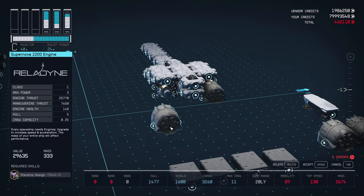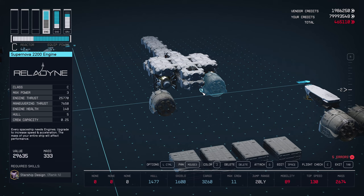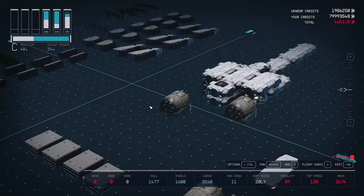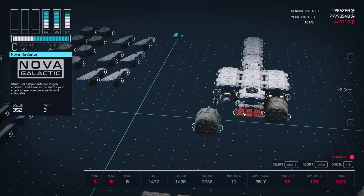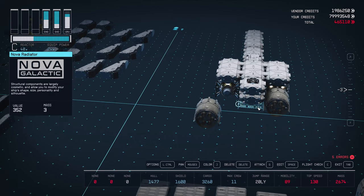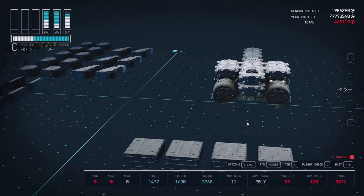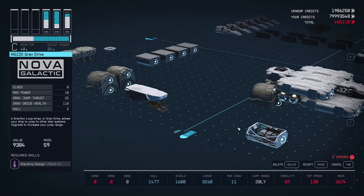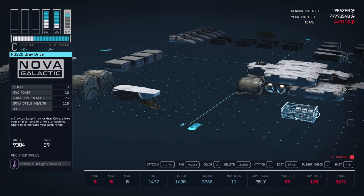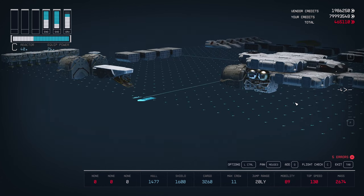In order to attach the other engine, we're going to need to create another hook point, as our reactor doesn't have any hook points at the end of it. How we're going to do that is we're going to use a Nova radiator to attach one engine to the other. So let's bring over one of the radiators and attach that to the engine that's attached to the ship — it should go under the back of the armory hab. Now that we have a hook point to attach our other engine to, let's attach that now. And finally, we can attach our grav drive. This is going to go under the fuel tank and will attach to the lower hook point of our engine.